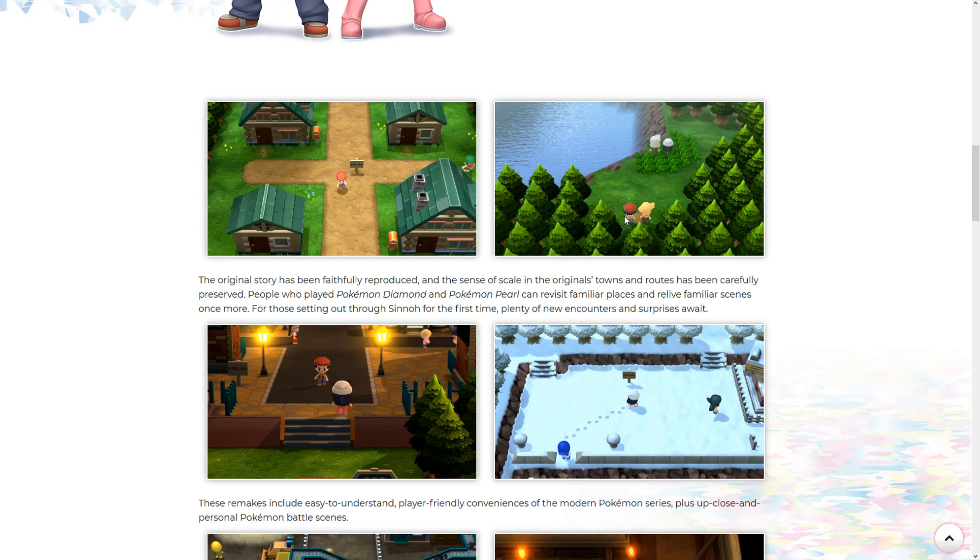The art style is called 'faithful' — they refer to it as 'faithfully reproduced.' It says the original story has been faithfully reproduced, so the story likely will not be different. However, I'm hoping we still get the Distortion World. I'd be very disappointed if we don't, but I'm still hoping for potentially Mega Evolution or something like that.